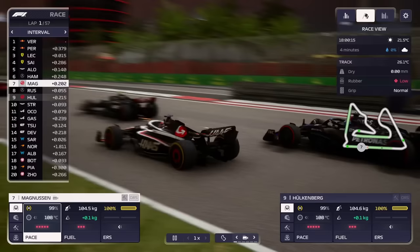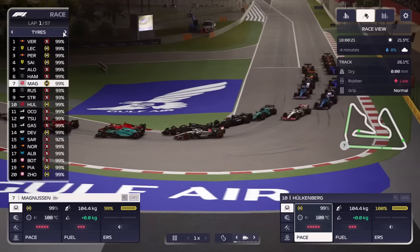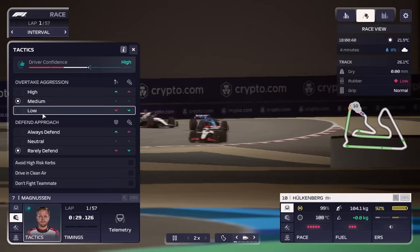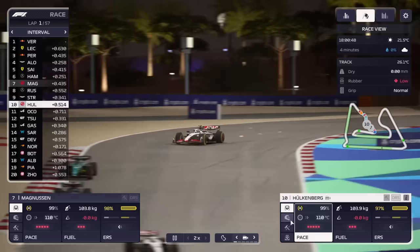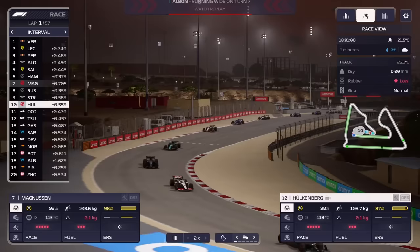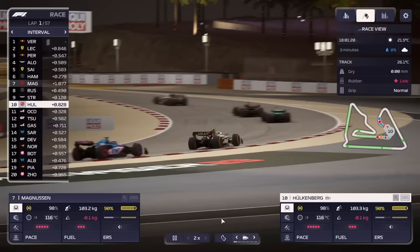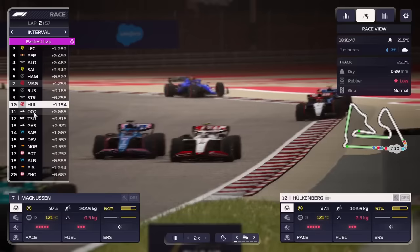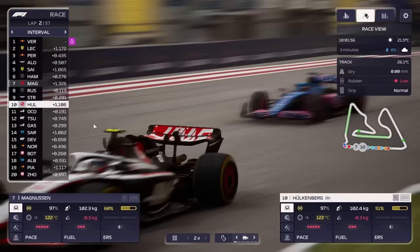We had a decent enough start but we're facing Mercedes on soft tires, so Hulkenberg is going to have a rough time. A gap formed immediately. We lost a position with Hulkenberg which is not really a problem. We're going to turn down the risk taking - we don't really need much in terms of a result from the first few races. We're really just fighting Williams, AlphaTauri, McLaren, and Alfa Romeo.